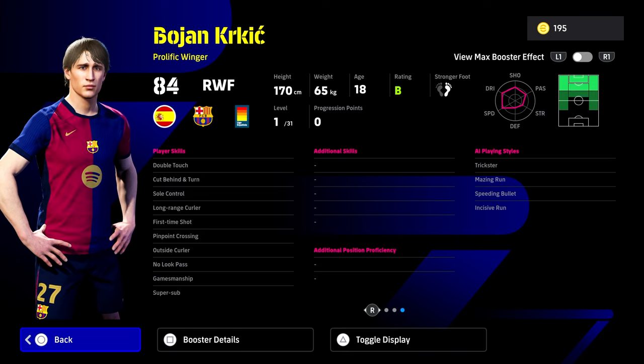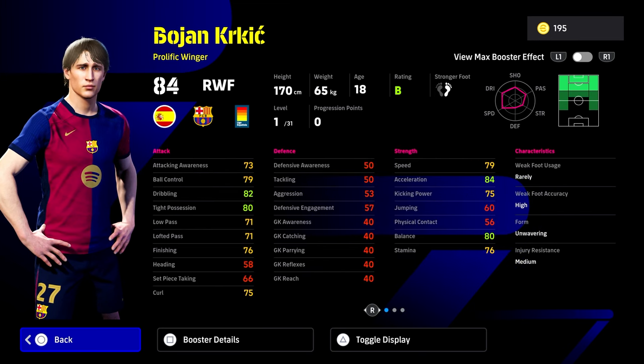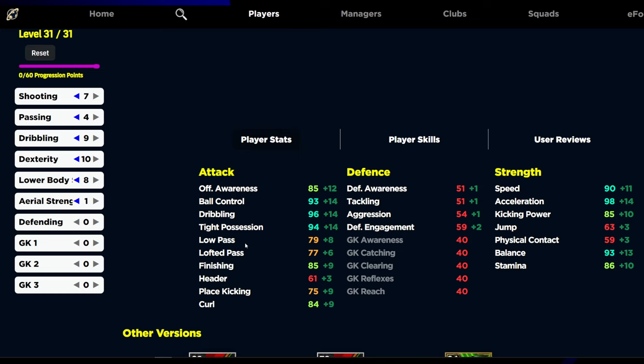Give him flip-flap and he'll have ball roll or advanced double touch, because he already has double touch, sole control, long range curler, outside curler, first-time shot, no-look pass, gamesmanship, and super sub. Flip-flap and one-touch pass are a must because his passing stats are quite low. He's a prolific winger that can play left, right, central, or as a SS with 31 levels. With the technique booster his tight possession goes to 95, low pass to 80, dribbling to 97, and ball control to 94 — really good stats with 85 finishing.